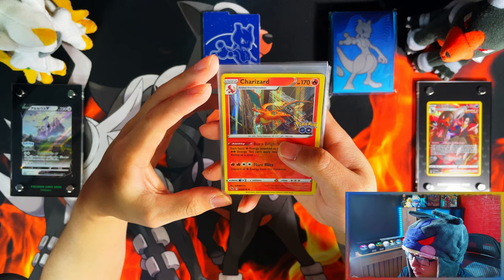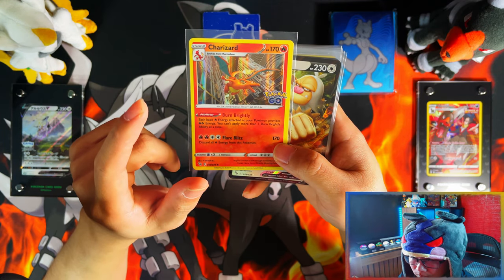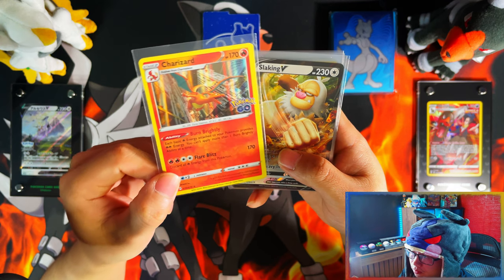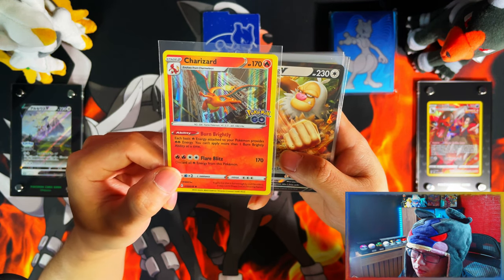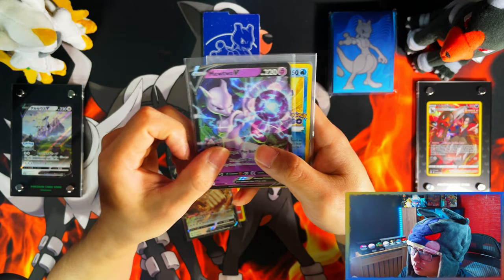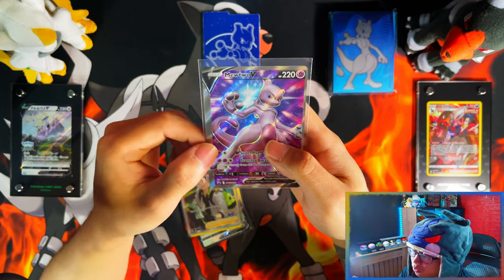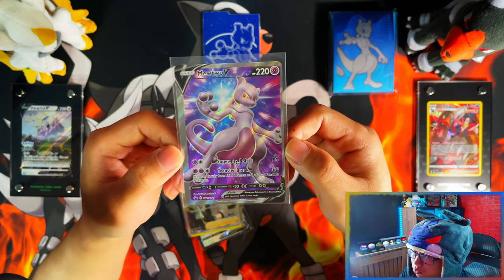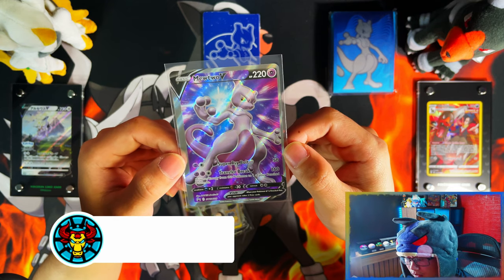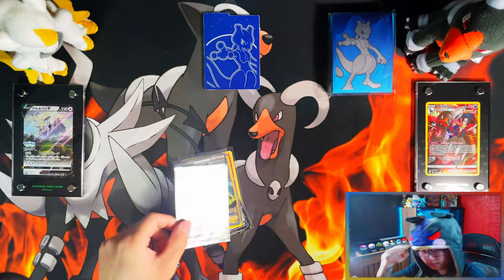It is a holo Blastoise, and because it's Charizard that's the only reason I'm leaving it. Between the three hollows - Venusaur, Charizard, and Blastoise - the Charizard is better because it has a background with the landscape, whereas the other two are just regular cards. So: Charizard, Slaking V, Mewtwo V, Radiant Blastoise, a full art Professor's Research, and the Mewtwo full art misprint promo. That is the Pokemon Go Elite Trainer box! If you enjoyed the video and stuck with me to the end, I'd appreciate it if you could leave a like, subscribe, turn notifications on for more, and I'll see you on the next one. Peace.